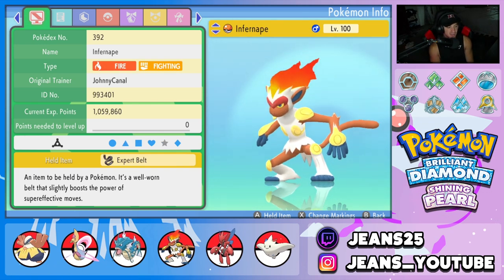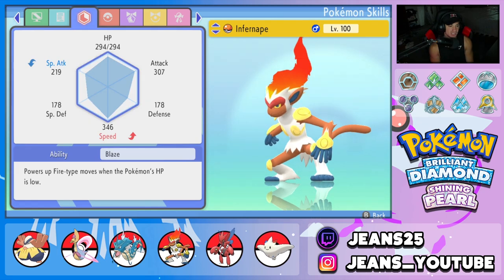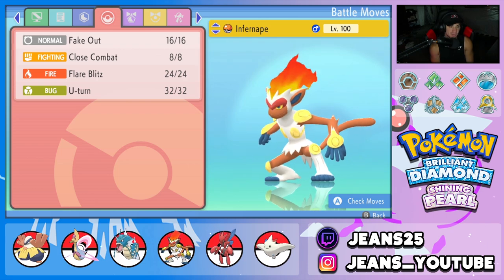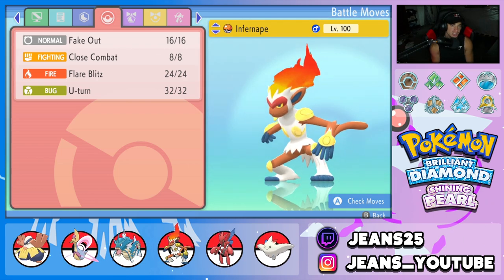Fourth Pokemon on the squad is this lovely Infernape with the Expert Belt. He's rocking Blaze as its ability, and this moveset is great all around. We got Fake Out, Close Combat, Flare Blitz for STAB, and U-Turn to pivot out and just pivot around.